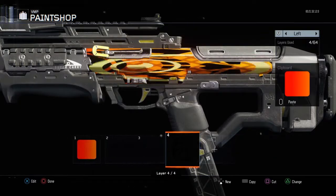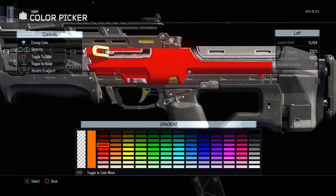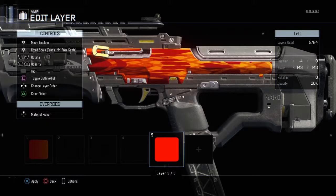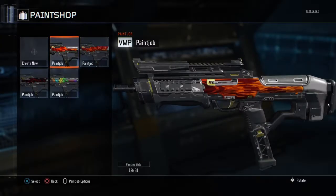Alright, there you go. Now you want to get a red and make that up to 14, sorry. There you go. Now this is what it should look like.